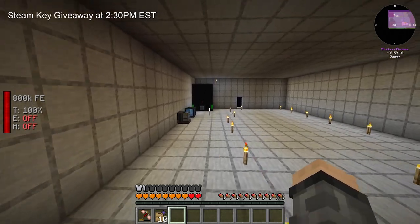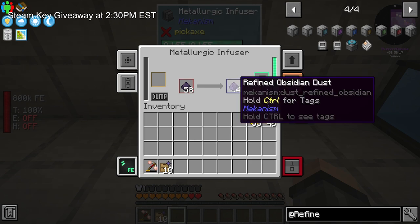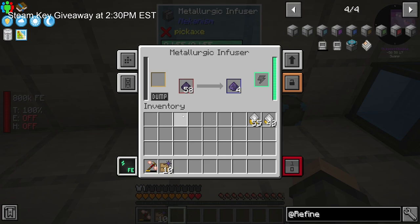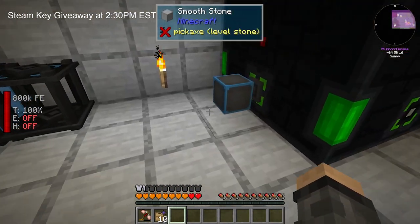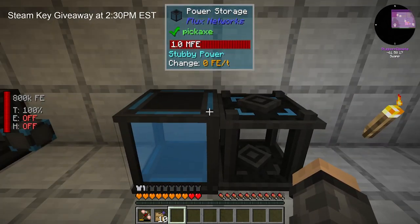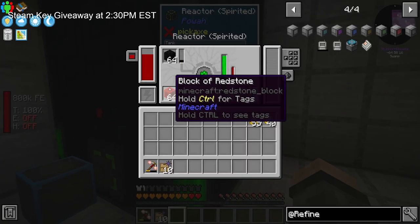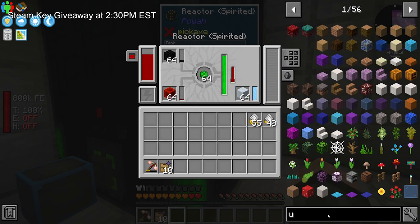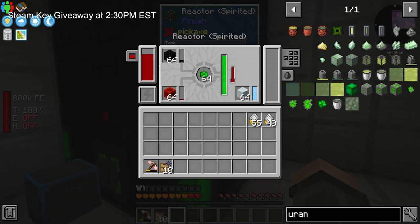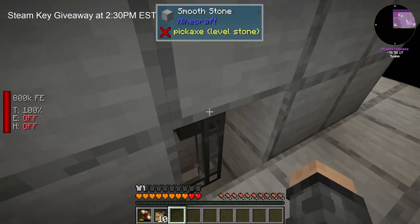Nothing here has changed. Back here, we have done a couple things. We had my metallurgic infuser — we needed that. We were getting to some higher tiers of the Mekanism cables, and we had some fun little adventures on stream where I didn't realize there was just a sliver of something in here and I couldn't get it to work. We have now automated inputs for blocks of coal, blocks of redstone, dry ice, and uranite. And on the back you can see where I'm exporting into the system.